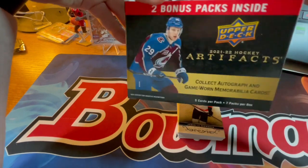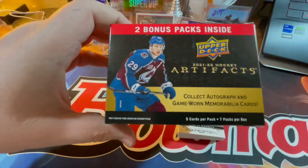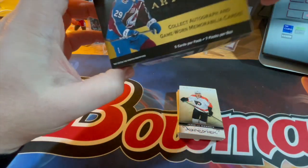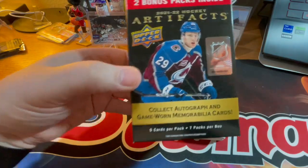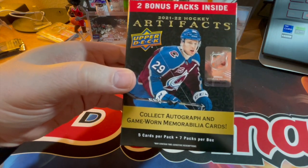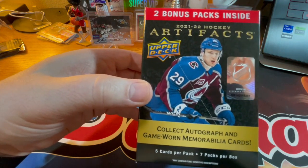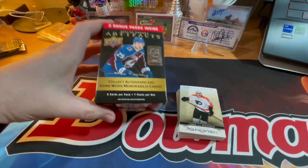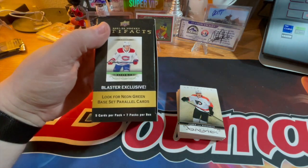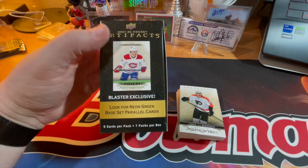So it says here five cards per pack, seven packs per box. It's a seven bonus — it's not nine packs, must be considered five normally. I don't know why they do that, the bonus stuff doesn't fool us. You can collect autograph and game-worn memorabilia. I have pulled autographs in the past from not only this but SP, which is the retail version of SP Authentic that you'll find in stores. Blaster exclusive neon green base parallels — that's pretty cool.